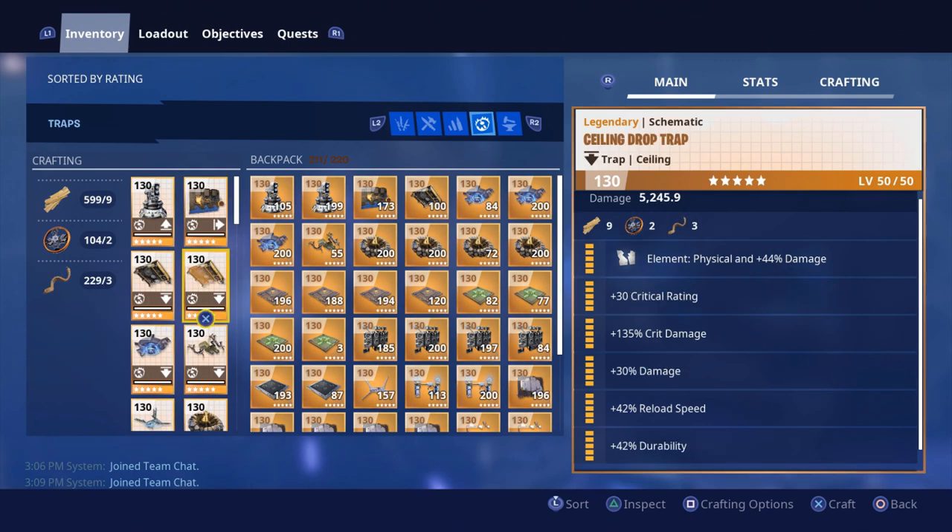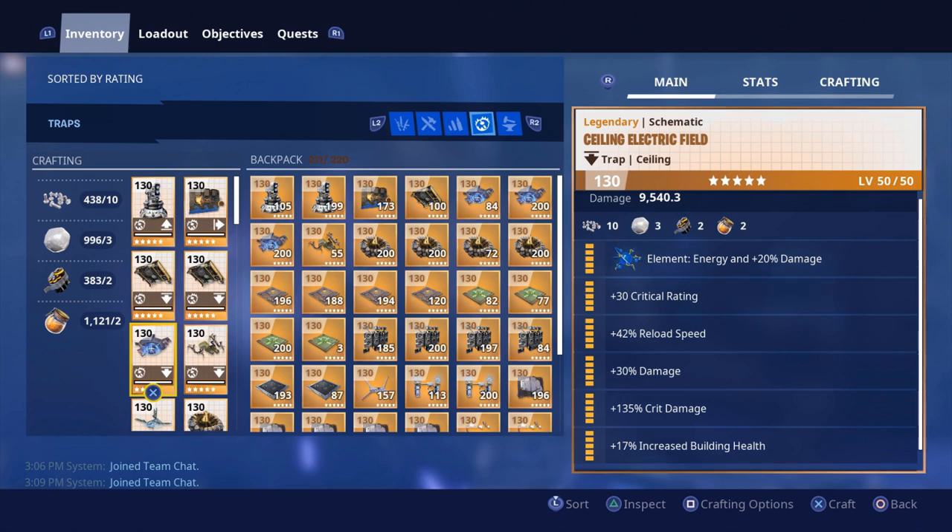We're going to have two ceiling drop traps. One has double durability with reload speed, crit rating, and crit damage. The other has crit rating, crit damage, damage, reload speed, and durability. Ceiling electric fields have element, energy, crit rating, reload speed, damage, crit damage, and increased building health — the last perk should be increased durability for you guys since we don't need the increased building health right now.